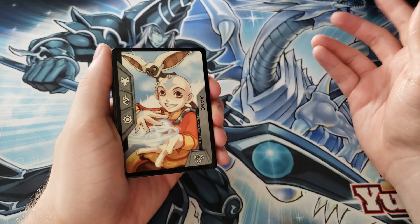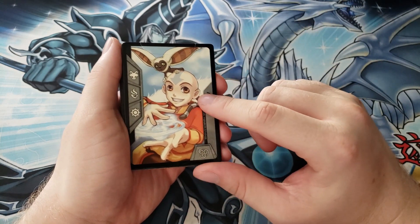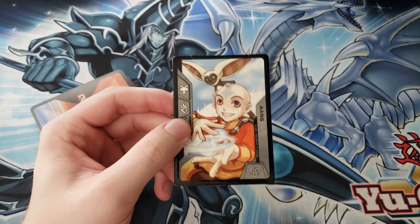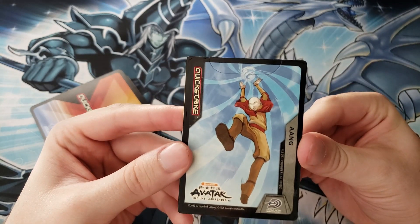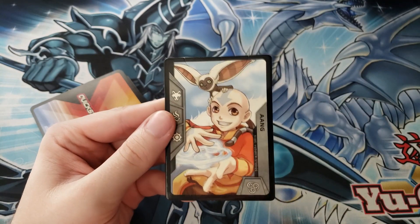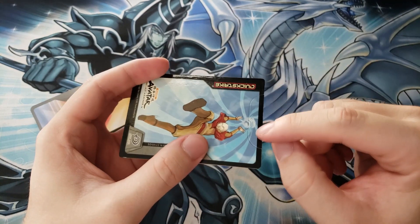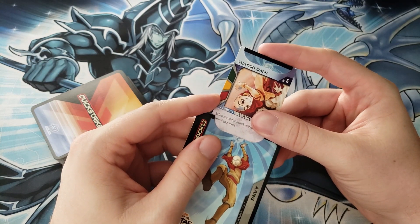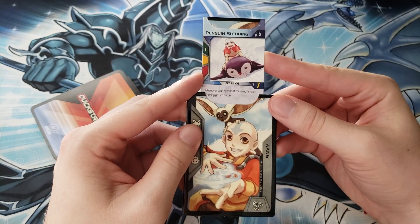I'm pretty sure that one of the chamber cards is always Aang — it would be pretty weird if that wasn't the case, since someone buying the Avatar starter deck would want to get Aang. This artwork is not official I guess, but this one is — that's from the show. What's crazy about these chamber cards is they have this little lip on the top that's actually removable — you can pull it up. So this reveals like the special abilities of these cards, which you just don't see too often.